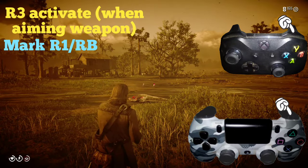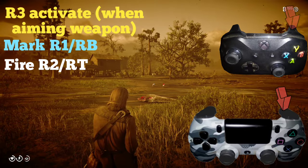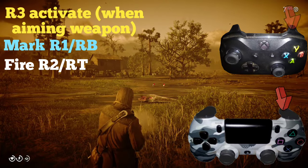To fire, press R2 or RT for Xbox One. If we take too much time, it will also fire on its own.